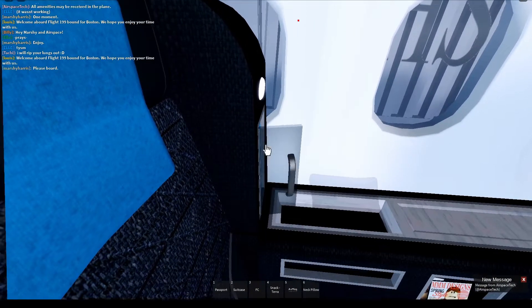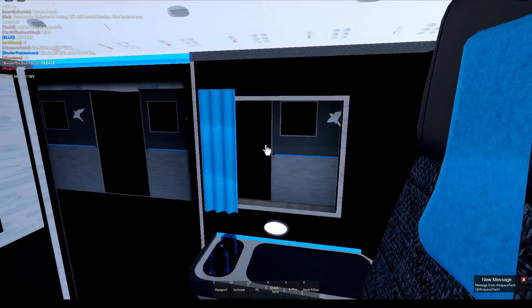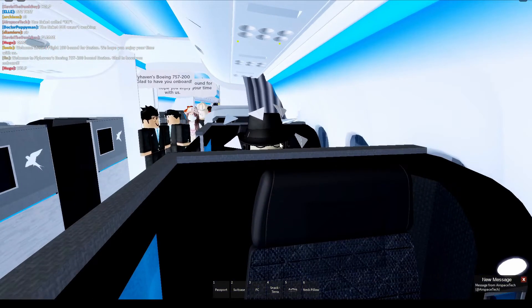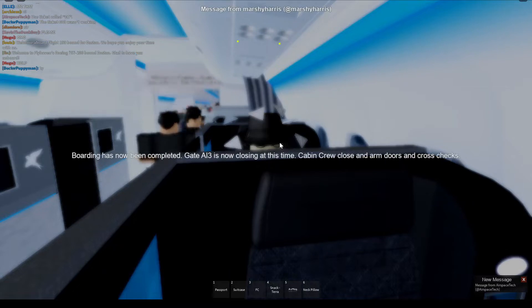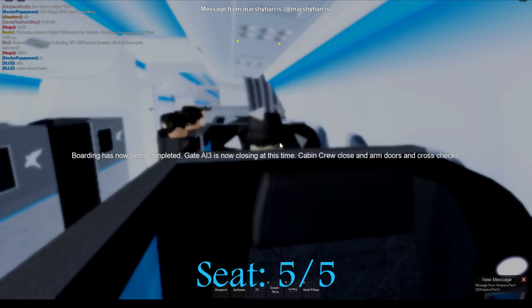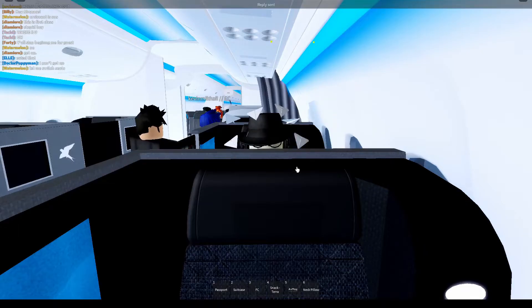If we press this button, the seat starts to recline into a fully flat bed, and pressing it back puts it back to our actual seat. I think there's also a lamp here — actually just a cabinet. Over here we have a little curtain you can open and close. This fully closed suite has a lot of stuff and a lot of animation — it's so detailed. It's a five out of five stars for the seat, it's phenomenal and I love it. I'm not sure they're doing pre-flight right now but can I have a glass of water please?